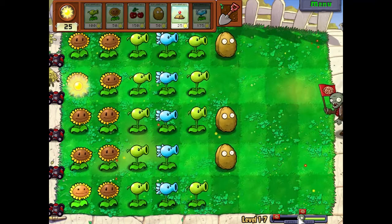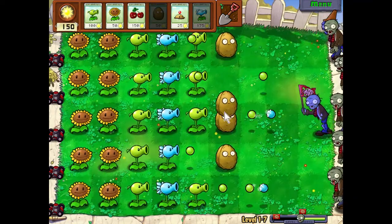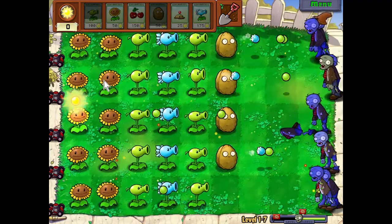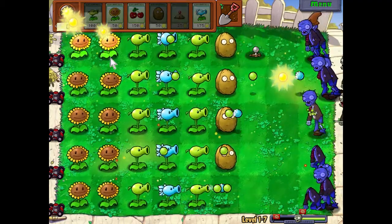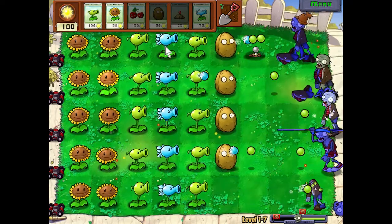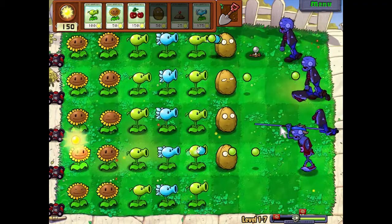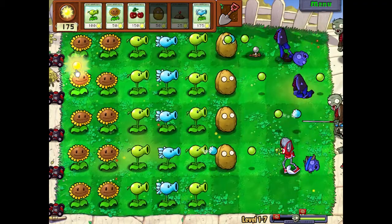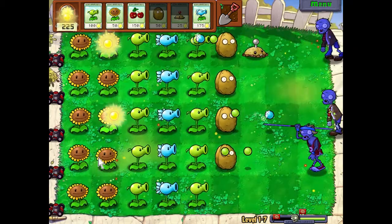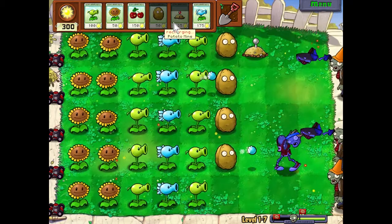We got our first two-wave level. Wave one and we're only halfway done — that was a semi-smooth rhyme, I'll give that to myself. We almost have our perfect defense — I can put a few potato mines in front. That's a cool thing: if you have two zombies, the snow pea will freeze one, the other will catch up so it'll freeze that one, and they'll kind of go back and forth like that. Really solid defense right here. Sadly I don't use a snow pea that much in later levels — there are other plants that compensate.